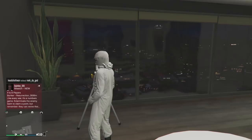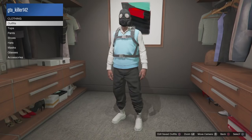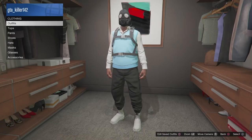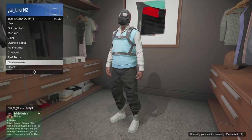Once you click it, go back to your clothing closet and save the outfit. Go to Edit Your Outfits, scroll down to what we're working on, and save it over with the same name — it doesn't matter. After that, open up your menu.